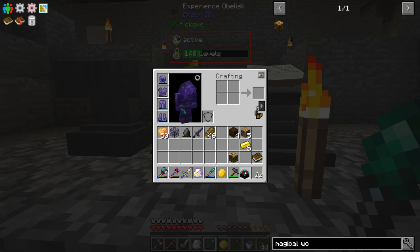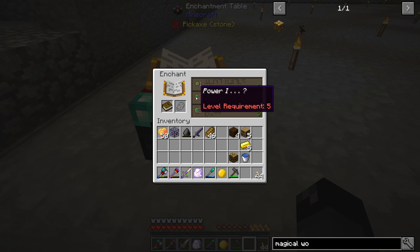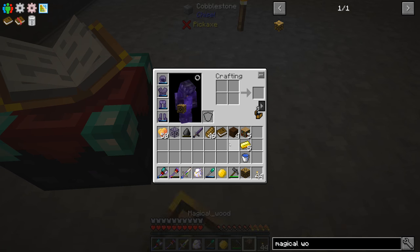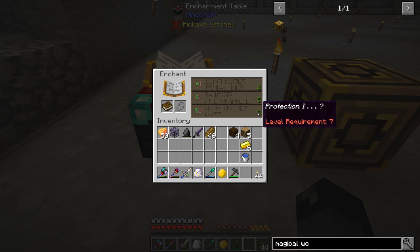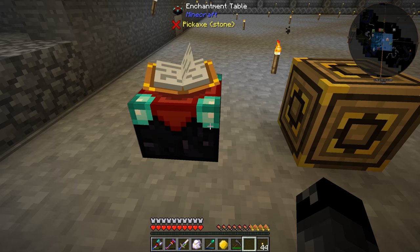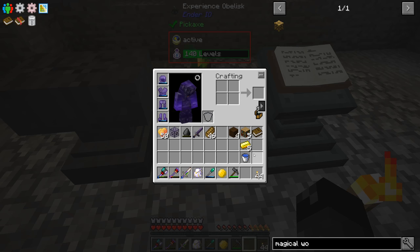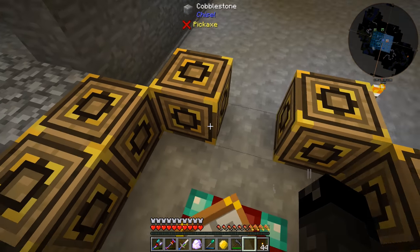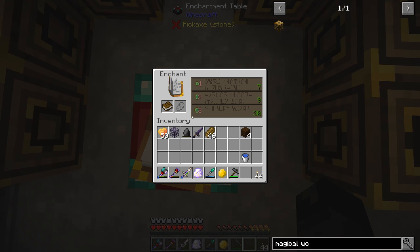I'm curious to see what that does to the enchantment table. So I ended up making all six of the magical wood and put a book in. With six of them it shows 7, 9, 30 — it looks like six of those will get us a level 30 enchantment! Without them the top level was around 24. So six magical wood gets us right to level 30.